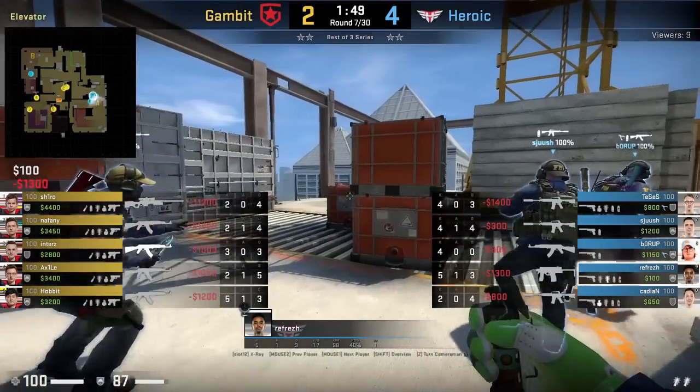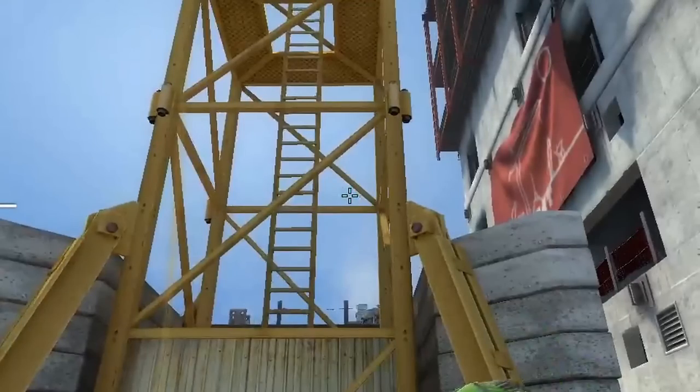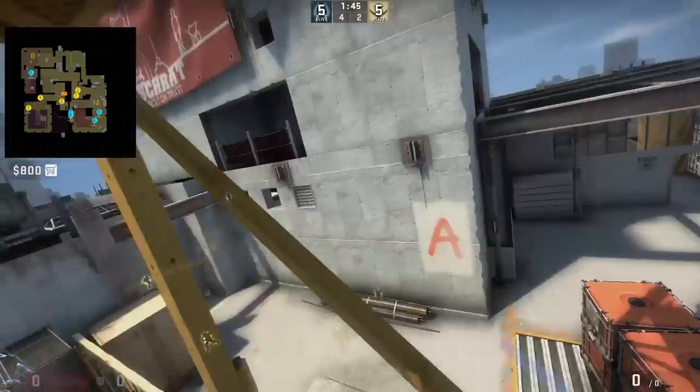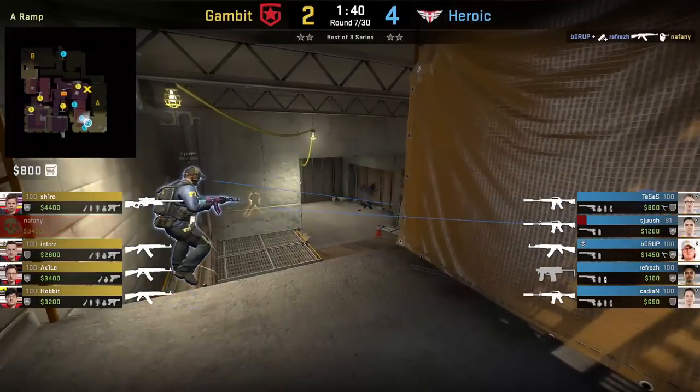Refresh has steep flashes he throws off crane, staying on the yellow square, aims as shown, then run throw. Borup rushes down yellow and these flashes blind Naphany who is holding from the right, which is why these flashes are so good for the push — most ramp flashes won't cover this position.